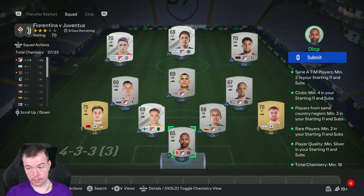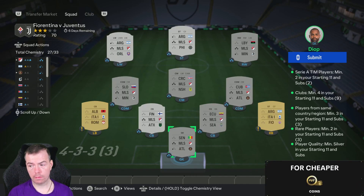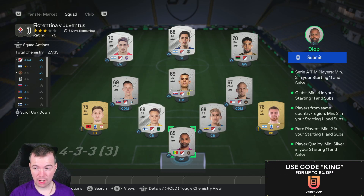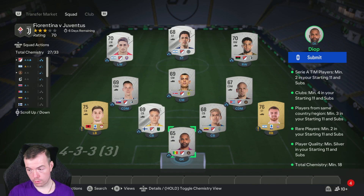Fiorentino versus Juve. You need two Serie A players. Just go for gold players because they're cheaper than silver and bronze unless you can snipe them. Clubs minimum of four. I've gone for MLS players in the same nation — remember you need a minimum of three. I've got three Argentinian players, but it depends on what national league you're going for, so just bear that in mind. Two rares — go for rare silvers because they're exactly the same price as normal silvers.